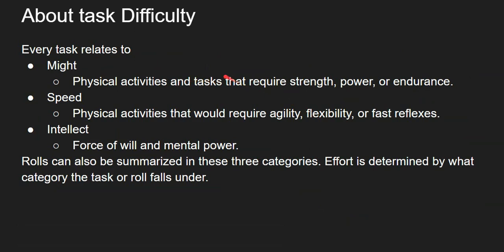All of your tasks will relate to either Might — physical activities requiring strength, power, or endurance — Speed — physical activities requiring agility, flexibility, or fast reflexes — or Intellect — your force of will and mental power, and anything that revolves around your intelligence. That's the MSI. You must remember the MSI. Your roles can also be summarized in these three categories. Effort is determined by what category the task falls under, and we'll cover effort further down the line.